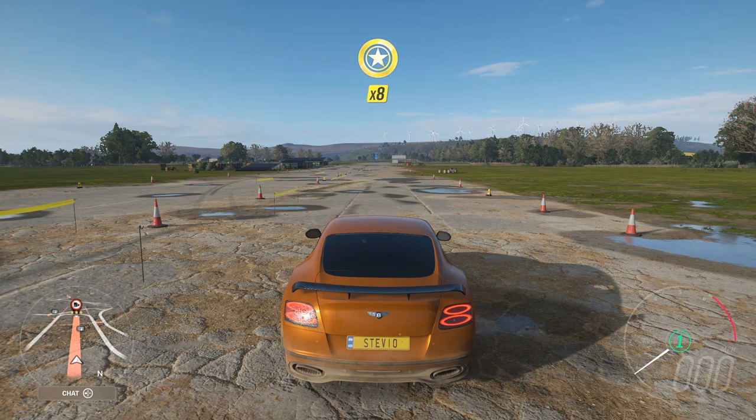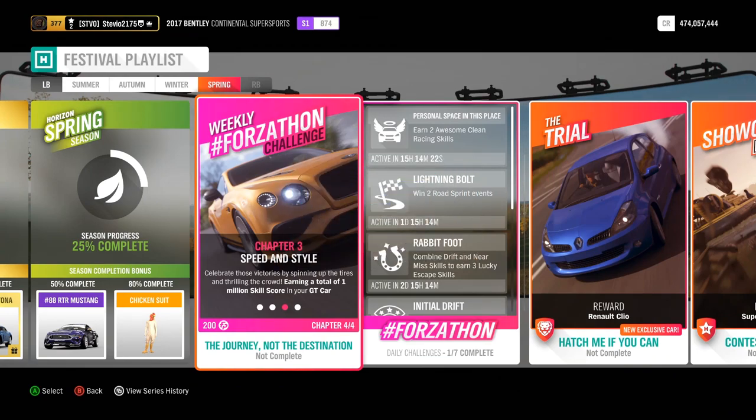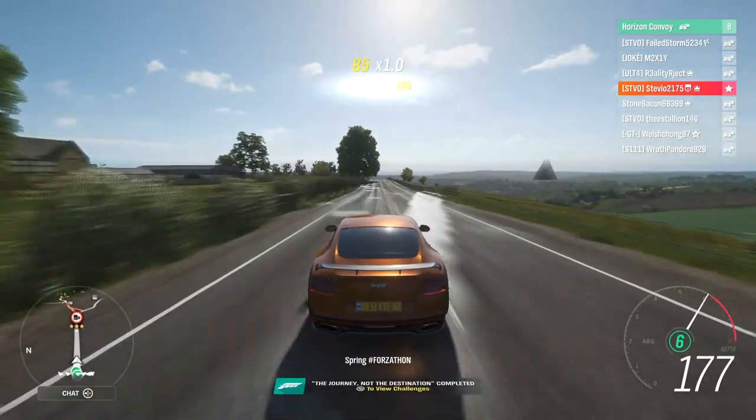Chapter four is again straightforward — drive 15 miles. Just get back in your car and keep driving around until you hit 15 miles. Once you're done the Forzathon and collect your Forzathon points, hopefully you'll have enough saved up to go to the Forzathon shop to get the Rassian and the Ghia.